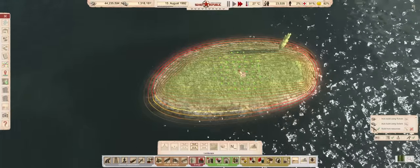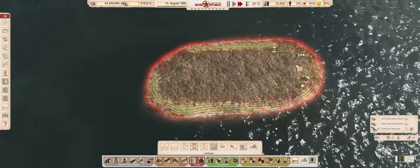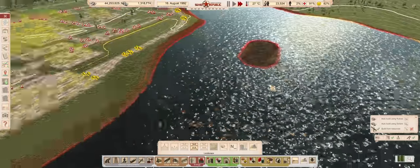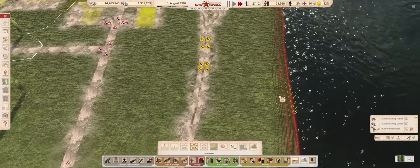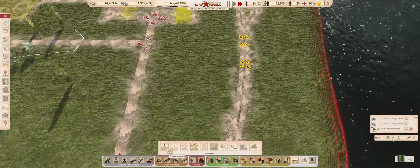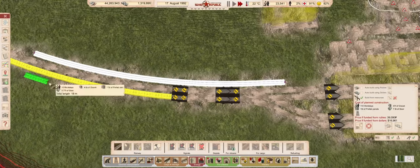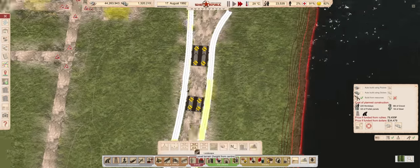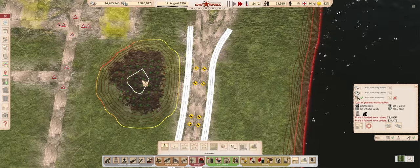We might as well make sure this island is ready for whatever we will do to it in the future, so let's give it a level surface. And that gave me an idea about building a bridge going to the airport. Might as well get it out of the way now. Unfortunately, I didn't pay attention, and started working on the wrong spot. I will realize this soon, and move it a bit further down the tracks.